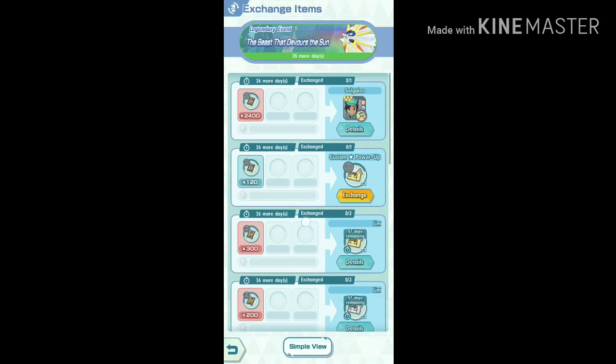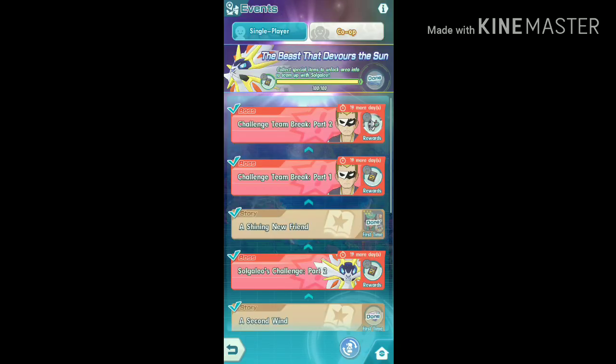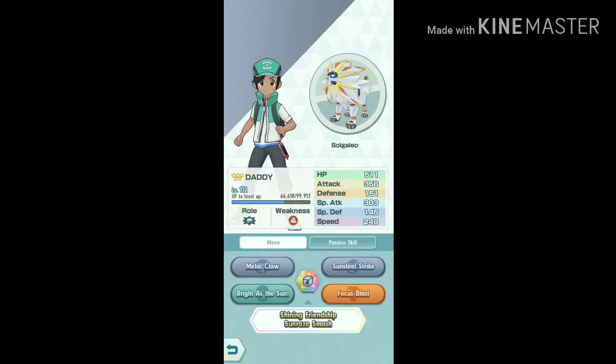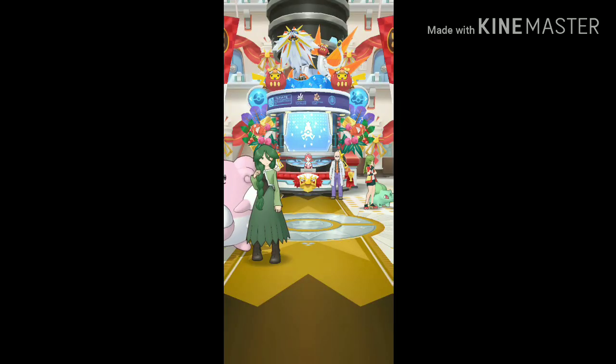From now on, only focus on upgrading Solgaleo to the max level and potential, because Solgaleo requires custom items for upgrading which you'll never get after the event is over. Don't spend much time in training events because they come and go very often, but when this Solgaleo Legendary Event will come back, we never know. Follow the steps in the video and keep grinding Custom Voucher 2 until Solgaleo is maxed out in every way possible.